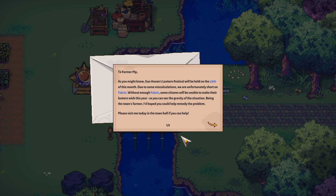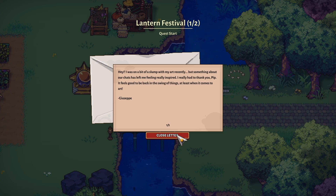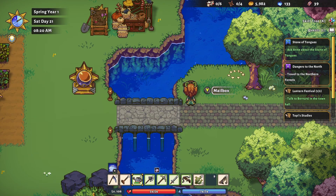We got a letter: 'To Farmer Pip - as you might know, Sun Haven's Lantern Festival will be held on the 28th of this month. Due to some miscalculations we are unfortunately short on fabric. Without enough fabric some citizens will be unable to make their lantern wish this year. Being the town's farmer I'd hope you could help remedy the problem. Please visit me today in the town hall. Regards, Bernard.' Oh my, lots of mail today. Another letter: someone was on a bit of a slump with their art recently, but something about our chats left them feeling really inspired. How cool - we inspired somebody!